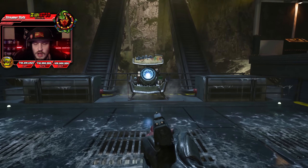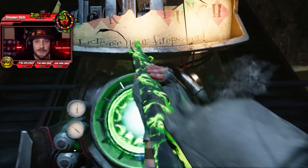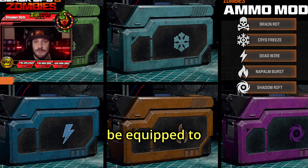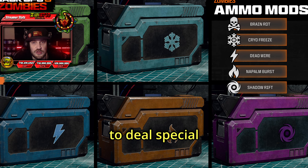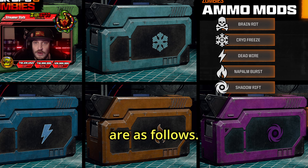Call of Duty Black Ops 6 just got its first official blog post, and it is absolutely packed with info. For this video, we're going to stick to the ammo mods and their augments. Ammo mods are temporary upgrades that can be equipped to your weapons while you're in-game. They grant your weapons a percentage chance to deal special effects to enemies. Only one ammo mod can be applied at a time.